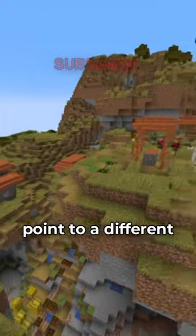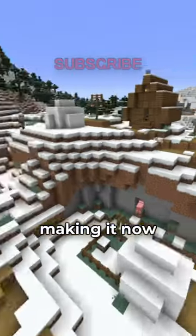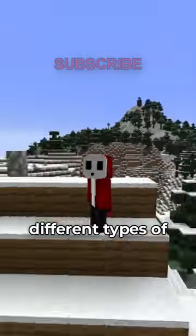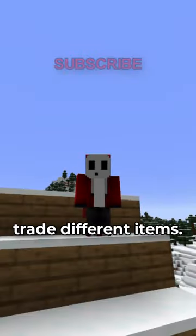These new maps point to a different village or structure, making it now possible to find every other village type by following the map. This will help as different types of villagers will now trade different items.